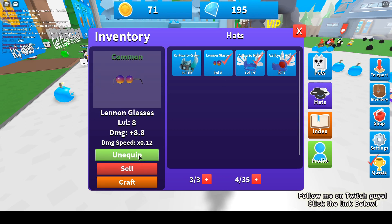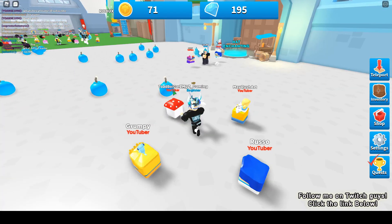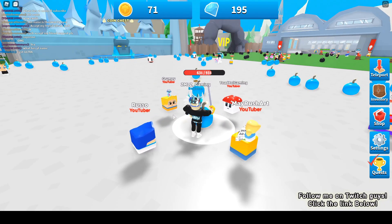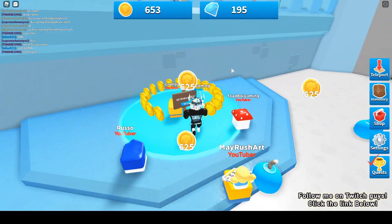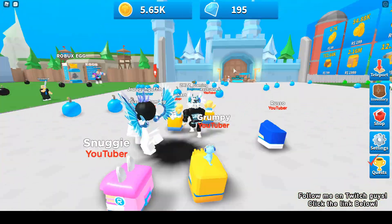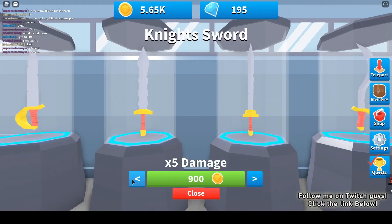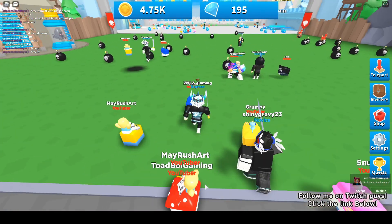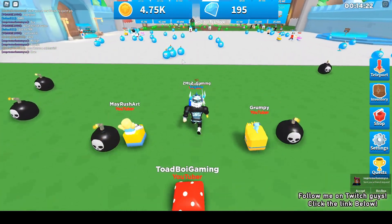I'll unequip this and equip the new one. But I don't think that's enough - I should buy a better sword. Don't forget to collect the chests, guys, because they give you lots of coins. I now have 5000, so I will buy a new sword. I can buy the times-five damage sword, which should be enough to get rid of bombs more quickly.